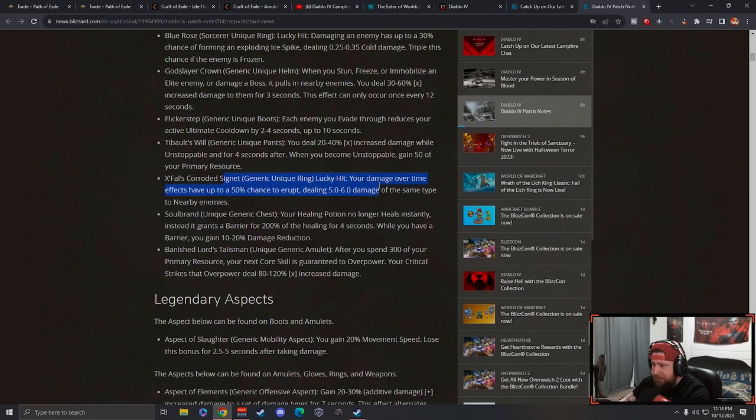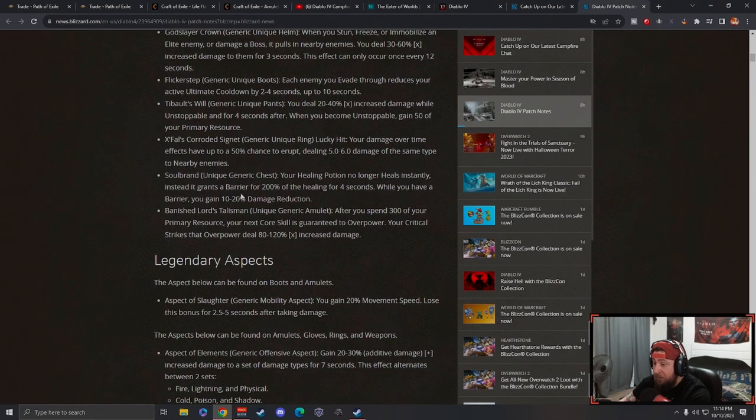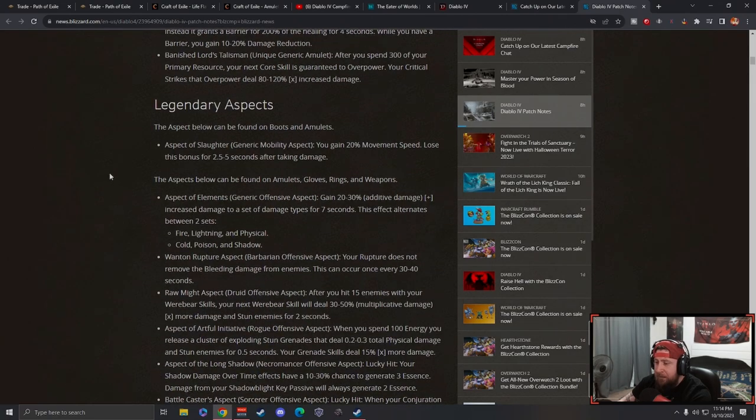There's a signet here - your damage over time effects have up to a 50% chance to erupt. I don't think that's going to be super impactful to DoT builds but we'll see. Soul Brand - your healing potion no longer heals instantly, instead grants a barrier, interesting, and you have damage reduction increase. Lord Talisman - after you spend 300 of your primary resource, your next core skill is guaranteed to overpower and your critical strikes that overpower deal increased damage. They are really pushing overpower builds.